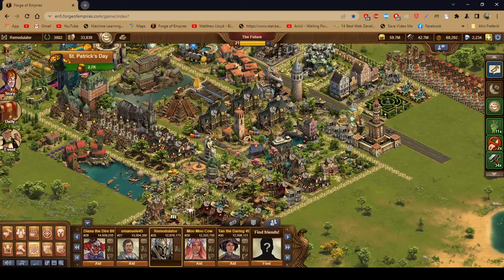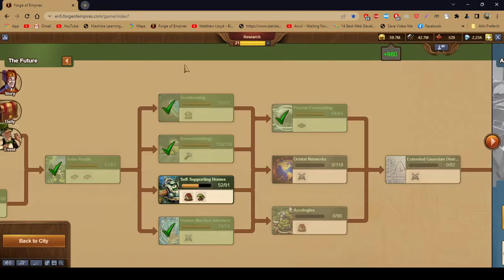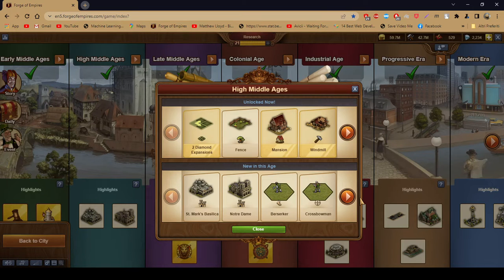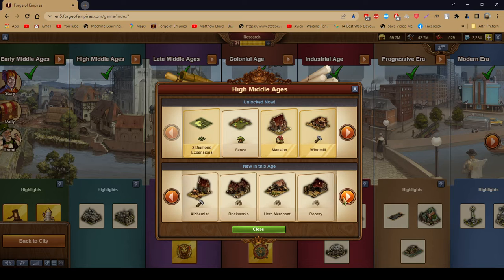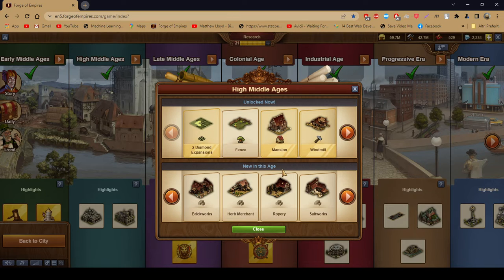Let's take this card here. The reason I still have roperies is because, one, High Middle Age goods are also in high demand in guilds — particularly those in diamond league and up. And the ropery also does not take up a lot of space.